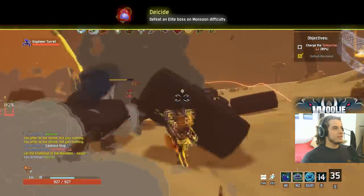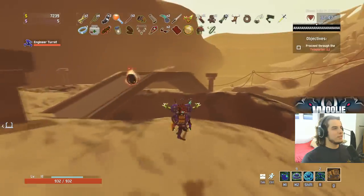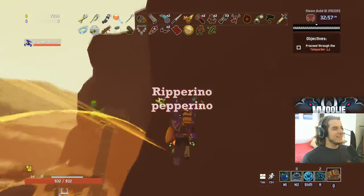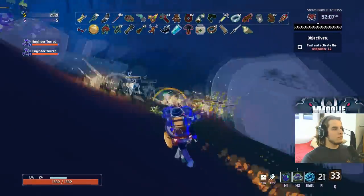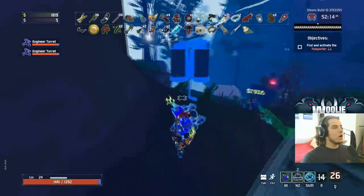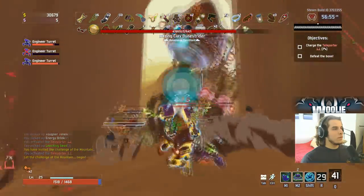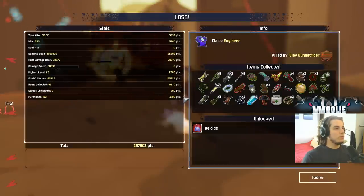Oh my gosh. Here we go baby — double mountain shrine on monsoon! I think I'm just going to go. I got scammed for my third item guys — look at that, it's all the way on the pillar and I don't have any jumps yet. Fungus. No — I just misclicked on fungus the first time. No way. Riparino. Oh well.